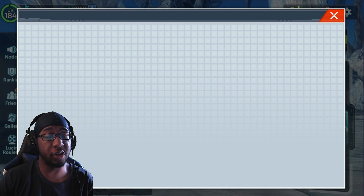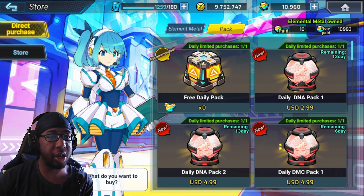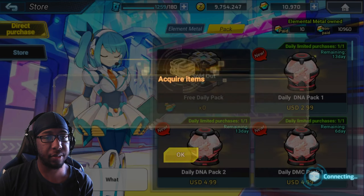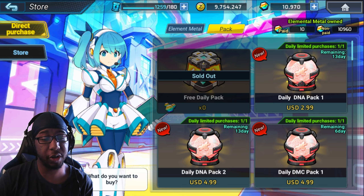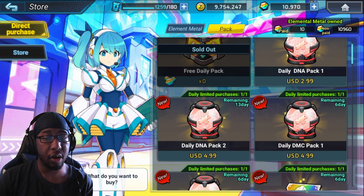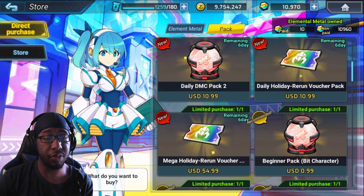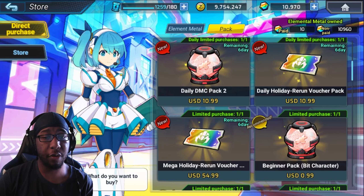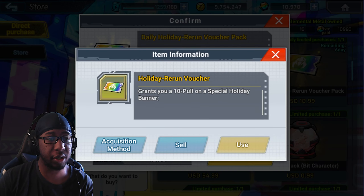Nodal Support is of zero help once again. Don't know why I keep trying, maybe one day it'll work. Let's go look at the shop here. Don't forget to get your free daily pack — as per usual, it's just 10 EMs and a little bit of zeny, but it's a free extra 10 EMs each day. There are some new things here: the holiday rerun vouchers — we get a few tickets for those.